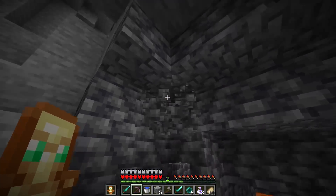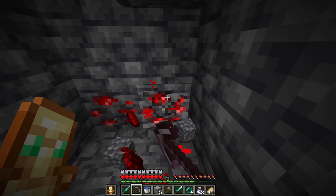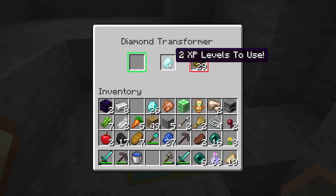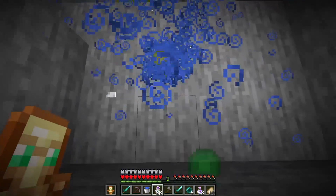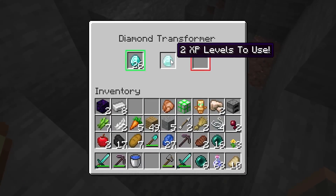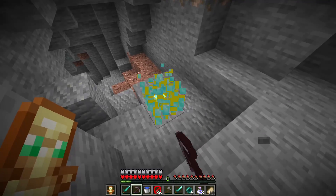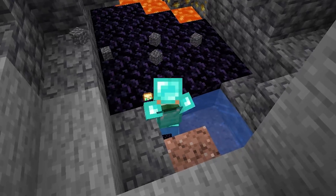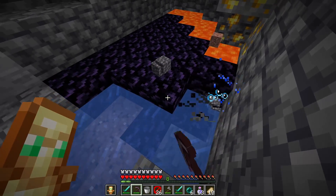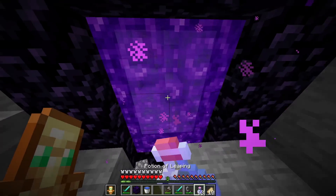Maybe I go to the nether — lots of nether quartz there, and I still need to get netherite. I'm guessing I'll transform stuff into netherite. I got a netherite pick from the iron transformer. There are levels in the nether too. I make flint and steel, make my nether portal, and go get stuff fast. The nether is with me — well, I'm with the nether. I'm mining netherite, and unless I can transform items into blaze rods or eyes of ender, we need to find a fortress.